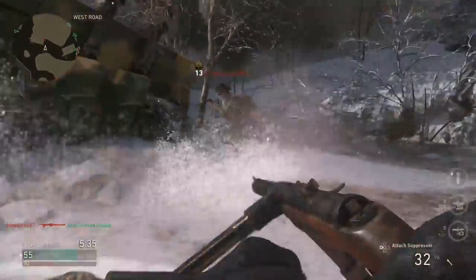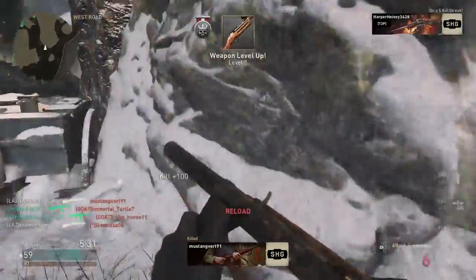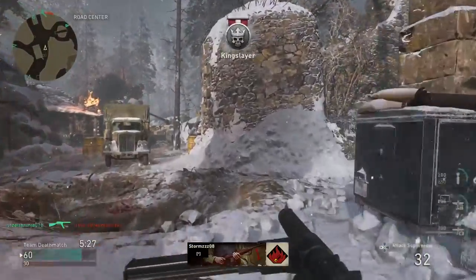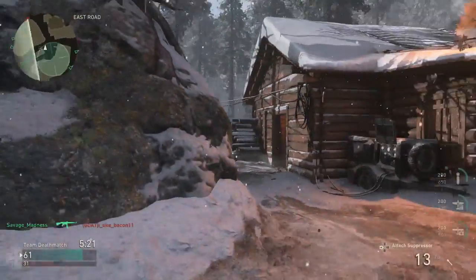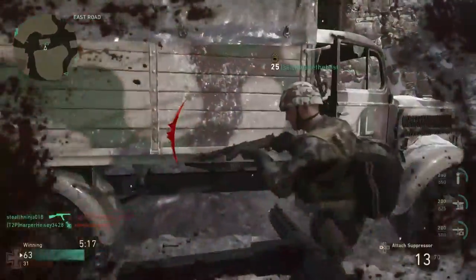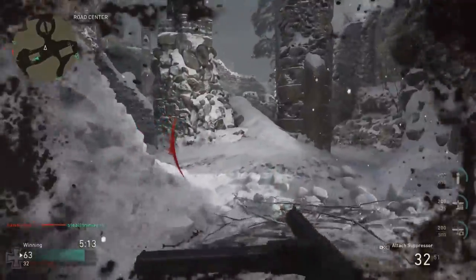I recommend running Gunslinger on both of these. With submachine guns in general, Gunslinger is kind of a crutch perk — it allows you to get a really fast sprint-out time that you don't really get at all in this game. The sprint-out time is kind of abysmal without it, one of the slowest in COD ever. So I'd recommend running Gunslinger if you want to reduce that sprint-out time.